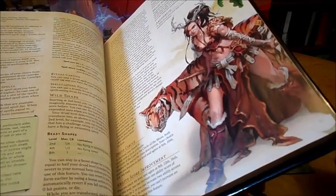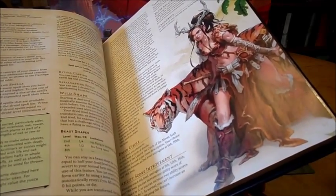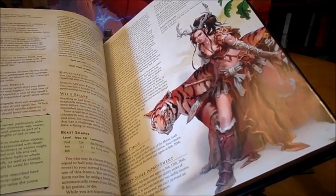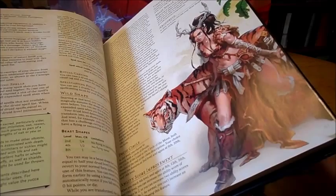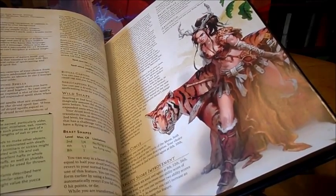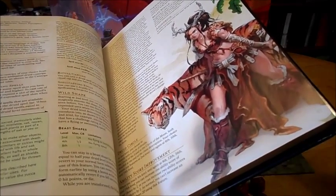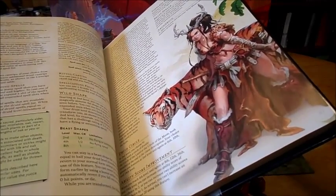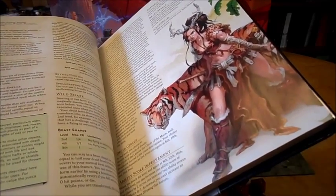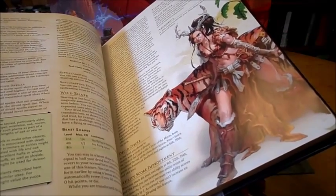At 18th level they get a timeless body, so for every 10 years that pass, your body only ages 1 year — basically a way of prolonging your life. Also at 18th level, you can cast spells in your wild shape form. You can perform verbal and somatic components, but in your beast form you're not able to provide material components — again, that could be subject to DM discretion if you have a form that can grip things, like a monkey. But in general, if it requires a material component, you're not able to use it. Now if you have a focus, it takes the place of most material components, so you can still use your focus if you're able to hold on to it.